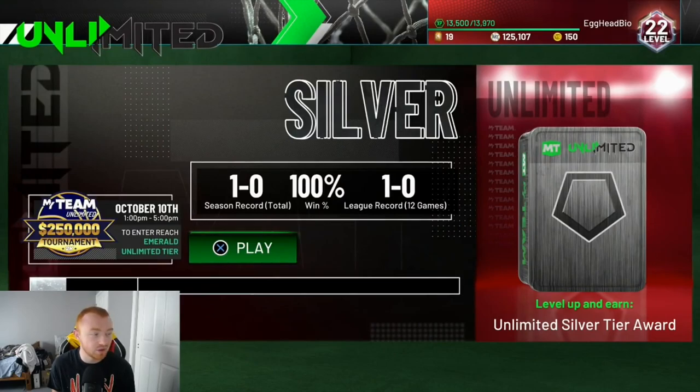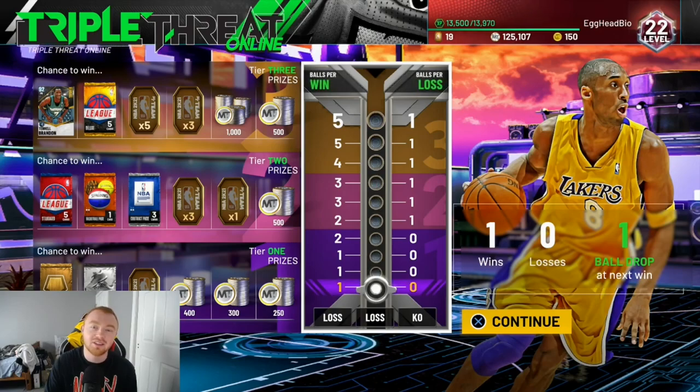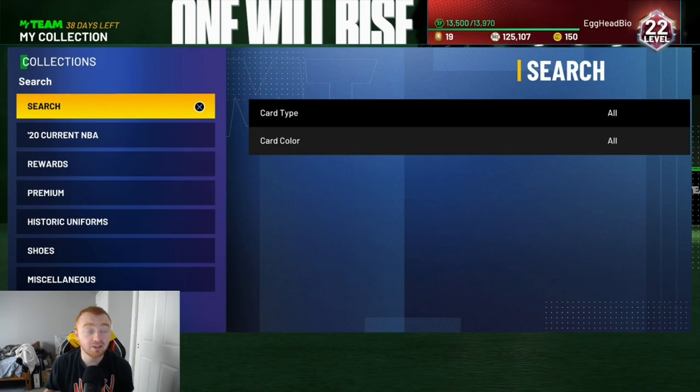For online modes, Unlimited — I'm not sure if it gives you tokens since I haven't gotten that far, but I'm assuming at some point it does. Triple Threat Online is going to be the mode you want to grind the most if you don't want to play domination. You guys can see there are a lot of opportunities to win tokens as rewards, and when you win games, the ball-drop boards always have token spinners and token spots on them, so you'll be earning tokens in a lot of different ways.